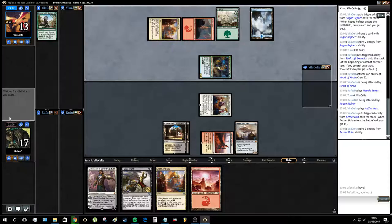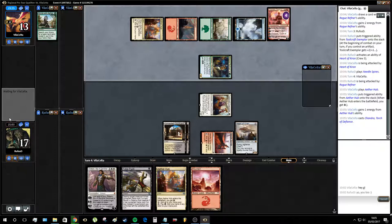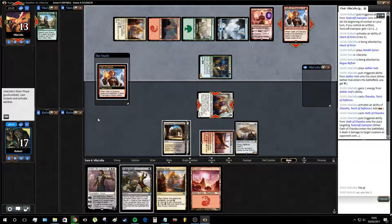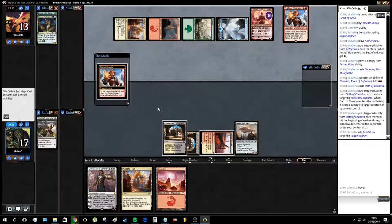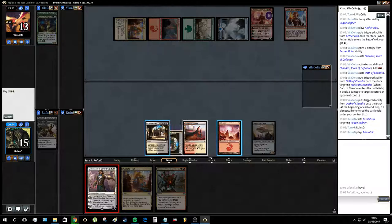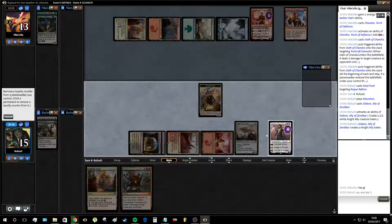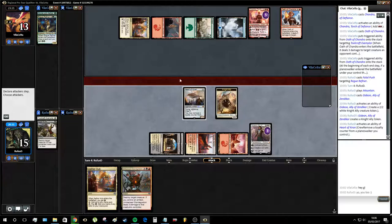Is this a Copycat? I think it is — they went down one energy. No, it's a Chandra. Chandra doesn't line up particularly well against Heart of Kirin. Oh wow, energy for Oath of Chandra. Well, now we can push the Rogue Refiner. I'll play Mountain — shouldn't matter at this point. Actually, the reason it might matter is if we topdeck a Foreboding Ruins, but at this point that's not a consideration.